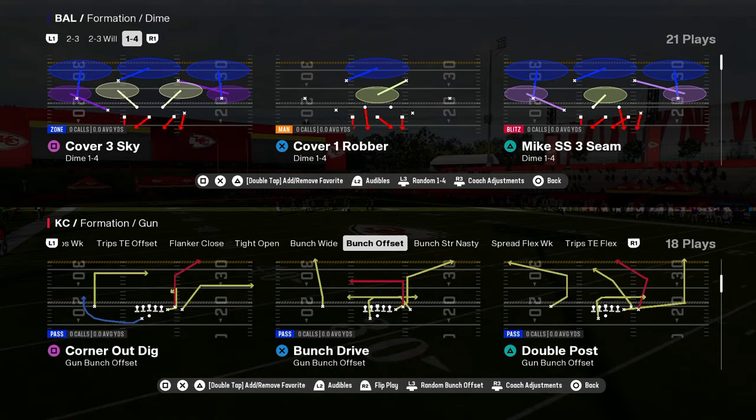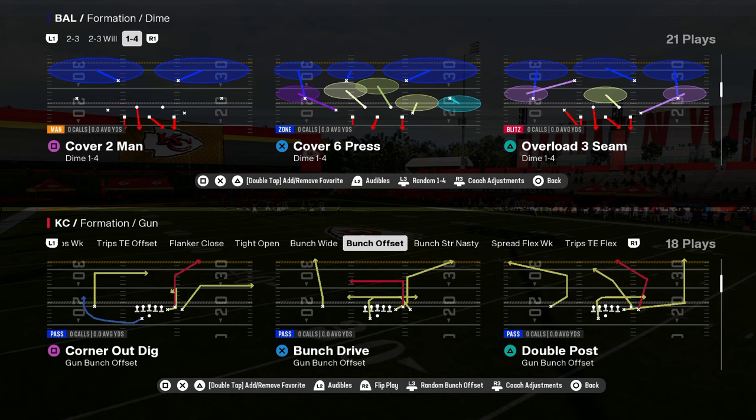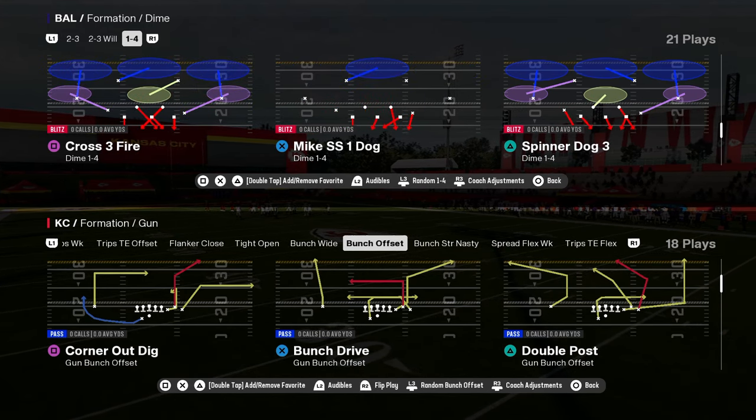This is going to be the number one play in Madden 25 — double post out of Bunch Offset. This is in the Colts Offensive Playbook.